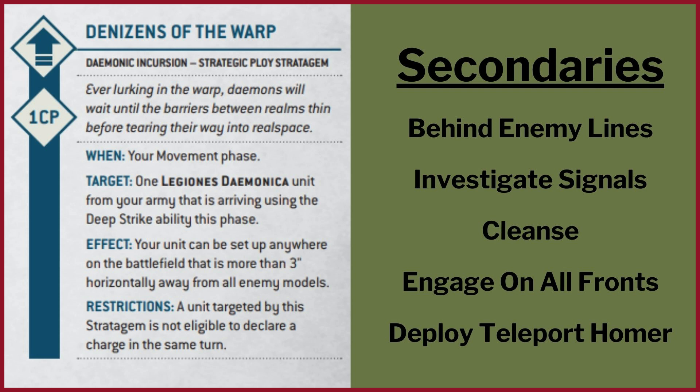And finally Deploy Teleport Homer. You can do this in the middle for two or three VP, and obviously you get five VP if you do it in their deployment zone, which ties in with Behind Enemy Lines.